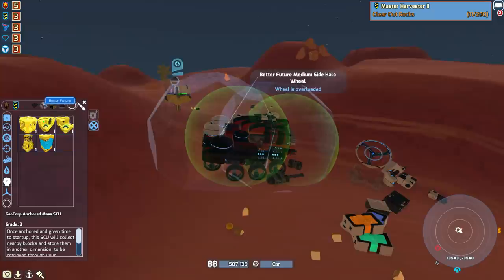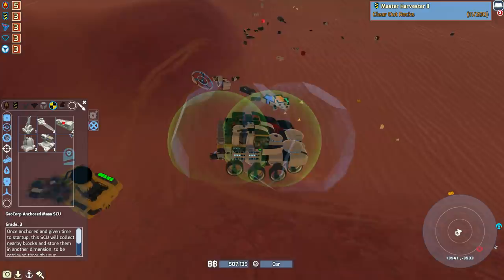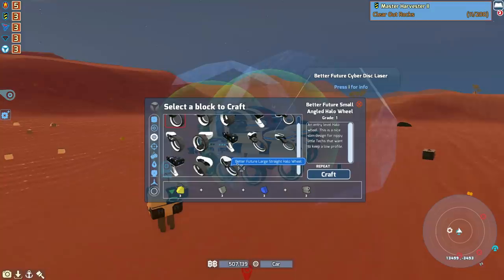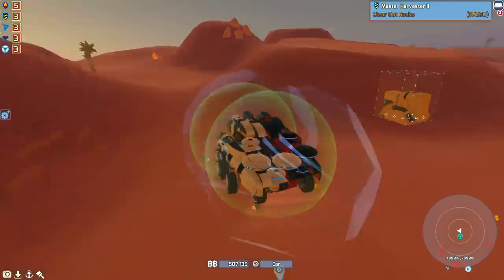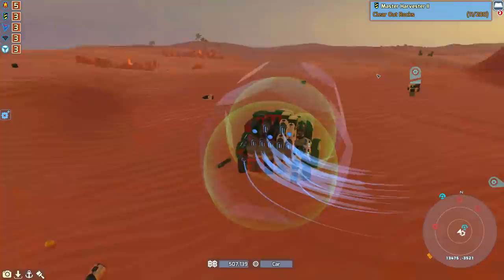I'd also just done a very quick mission before this and grabbed some of them as well. Because they now have resource blocks. There's also a new weapon — the sticky bombs — which is in experimental. Just checking out the fabricator: it seems like the long halo wheel does not have a large variant. Really should have checked that first. Well, no real problem — we got loads of parts from that, which is great. Just a waste of ten minutes of my time and probably like five of yours.